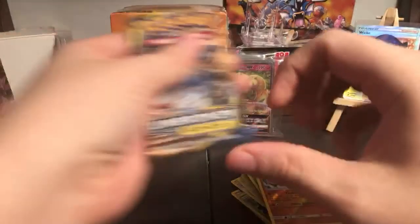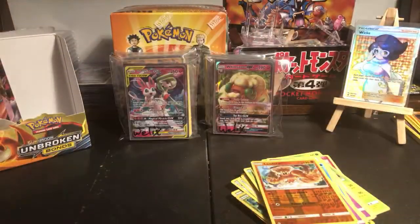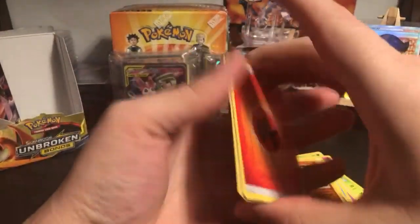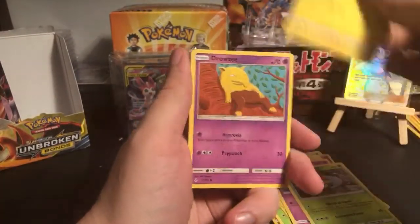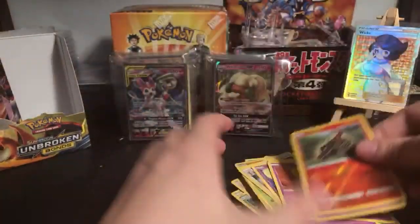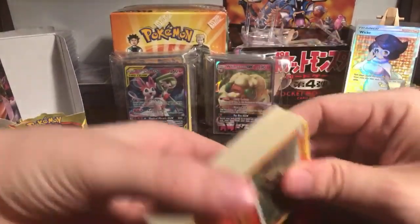Mewtwo and Landorus - oh man. Last pack, this better be the pack that turns it all around. We have Weepinbell, Eradicate, Dodrio, Gastly, Grubbin, Pikachu, Drowzee, Ekans, reverse holo Salandit and holographic Mew. No pulls on the second set - I'm kind of surprised.